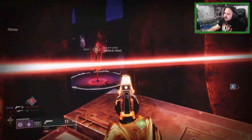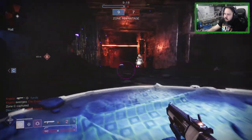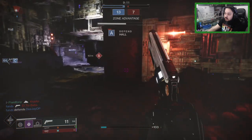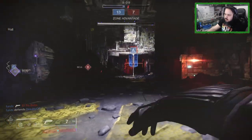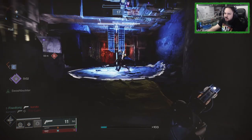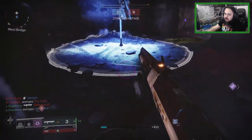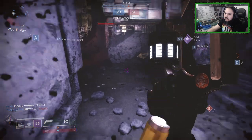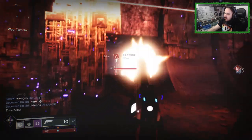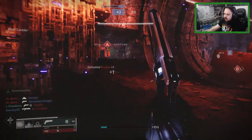Today we're talking about the ritual armor sets for Vanguard, Crucible, and Gambit. Honestly, I'm going to be very disrespectful right now because I'm kind of disappointed. Don't get it twisted — I'm not saying whoever created this should get fired. They either didn't have enough resources or were told to make it less flashy. Maybe management told them it looks too cool and to make it more basic so it doesn't outsell the main armor set people are going to buy for 15 bucks.